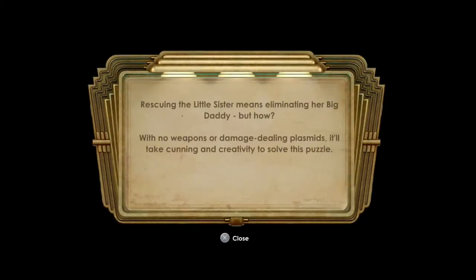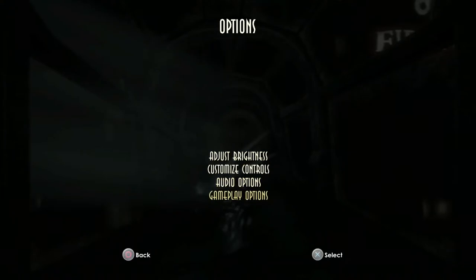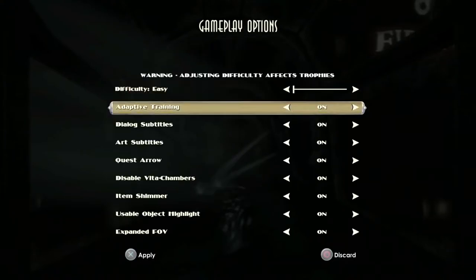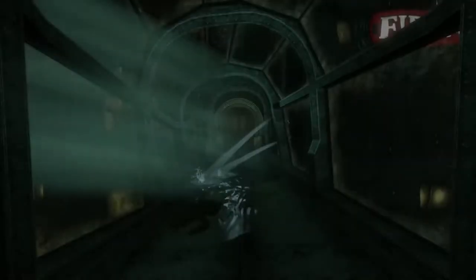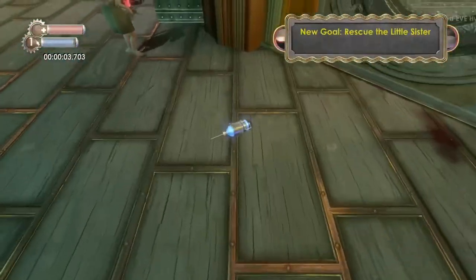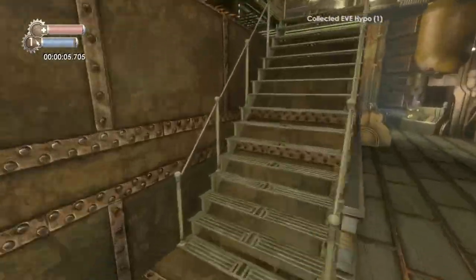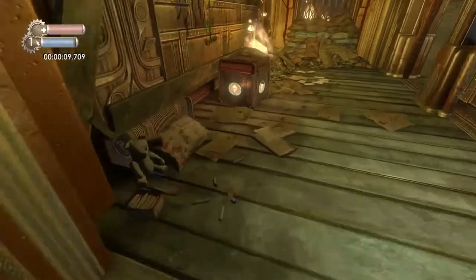So there's three challenge rooms and this is the first one - 'The Eye in Team'. Make sure you change your difficulty to easy; it'll make this much easier. For this first one you could probably get every trophy in one run, but it would take a lot of practice, so we're going to split it between two runs. We're going to do the speedrun separately and everything else in this first run.